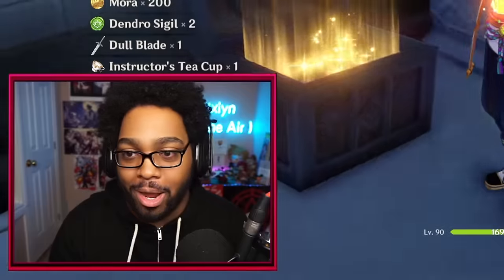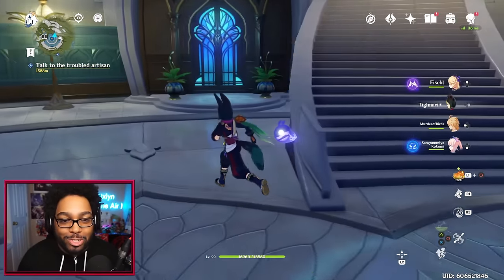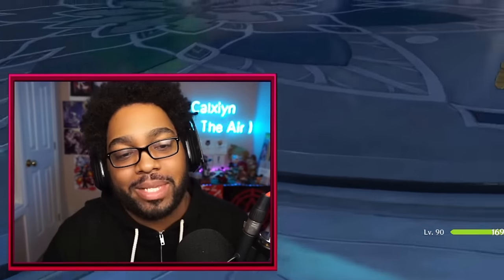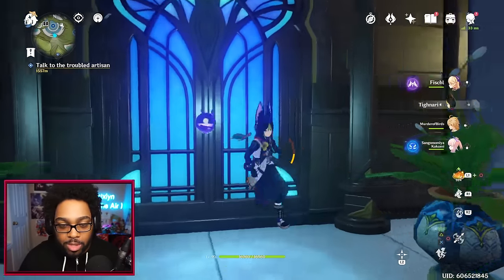Oh there's another chest! Let's open it — 158,000 Mora! Let's go, we take those. Oh my god, another chest! I'm making out like — Tighnari, you should have joined the Academia sooner. He's like: 'You know what, I'm going to take all their riches and I'm still not going to join these guys.'